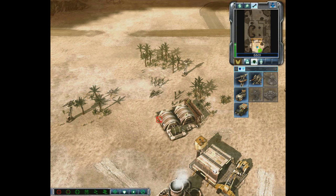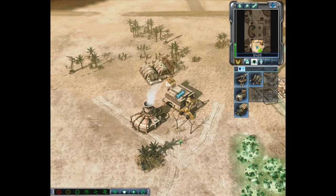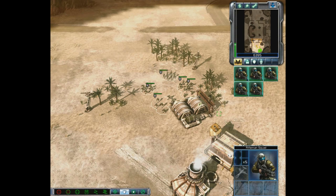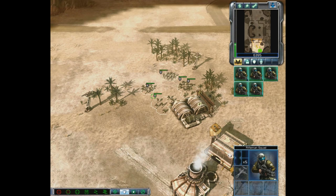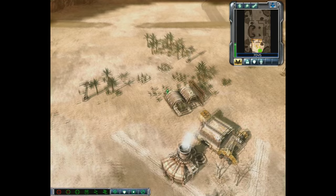Our Guard Towers and support structures automatically attack — they're consistently looking for enemy activity. By highlighting our units, we get a readout of what's in our selection. In this case, five Rifleman Squads with a green bar showing their health. When they run out of health the unit dies, so it's important to keep injured units to the back and units with full health at the front.